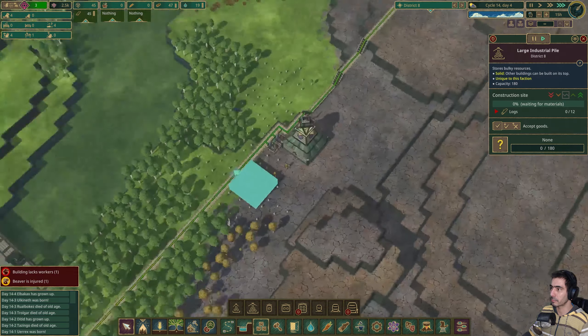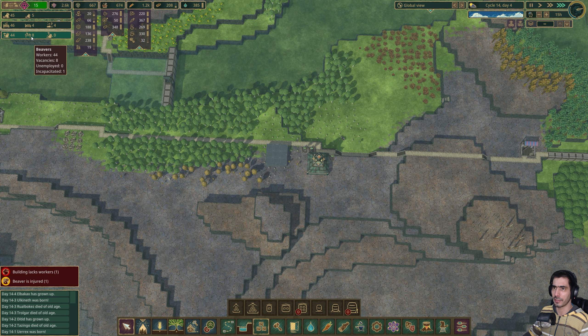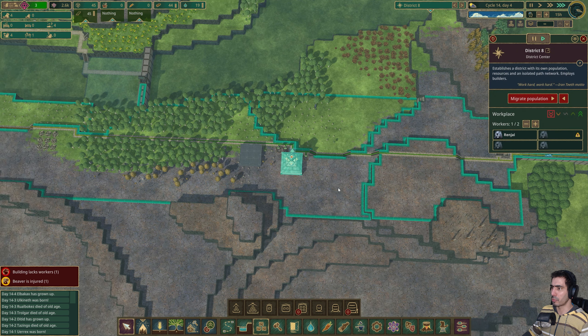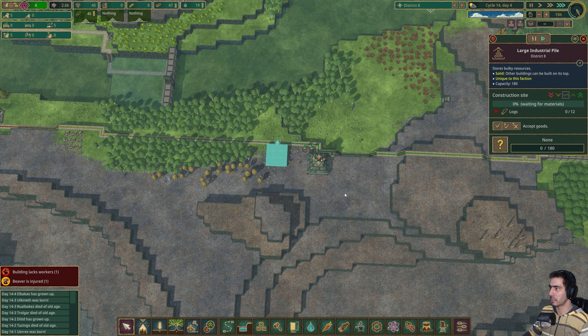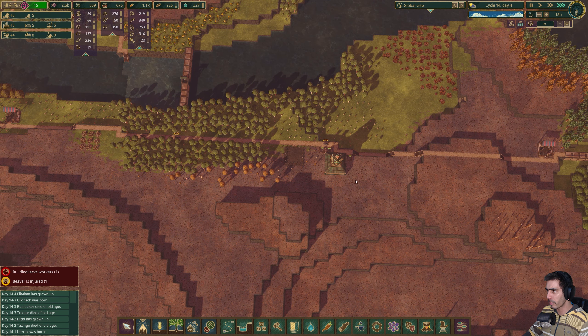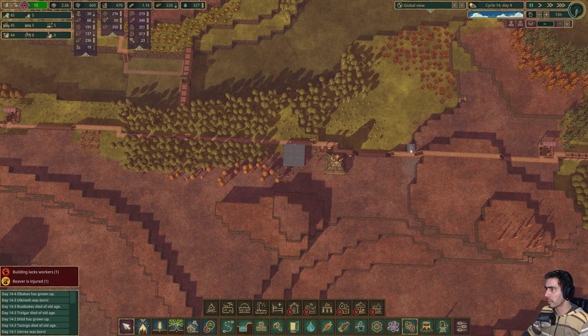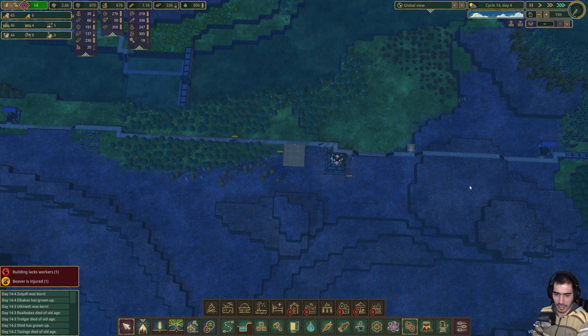We have one worker there — let's grab another one. We're going to put logs in here. We need a grindstone — five logs. We can't have chipped beavers. They're starving.